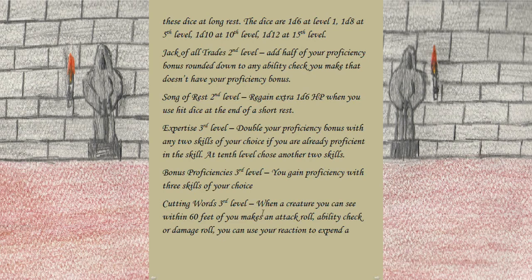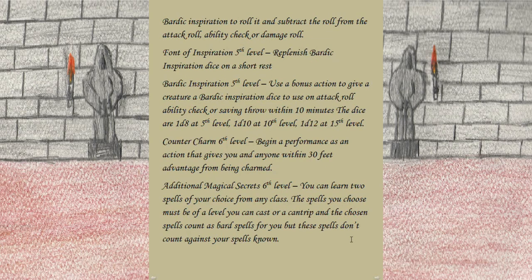Also at third level we gain Cutting Words. When a creature you can see within 60 feet makes an attack roll, ability check, or damage roll, you can use your reaction to expend a Bardic Inspiration die, roll it, and subtract the result from that roll. I usually target attack rolls or damage rolls depending on the attack — if it's a spell or area attack hitting multiple people I target the damage roll to reduce overall damage, but if it's a big single hit I target the attack roll to try to make it miss.